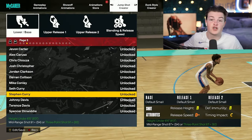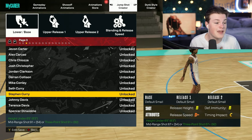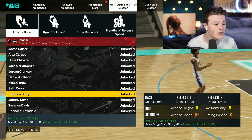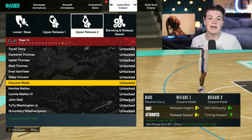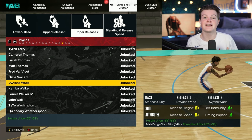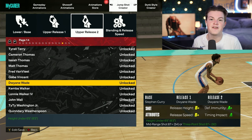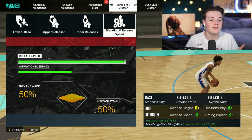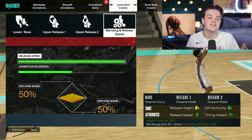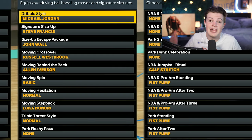Moving into animations — for the jump shot, my personal favorite on this build is base Steph Curry with both releases being Dwyane Wade. A lot of people like Oscar Robertson releases, so that's personal preference, but this is my favorite by far. Max out the release speed so it's as fast as possible. Since both releases are the same, the animation blending won't change the jump shot.